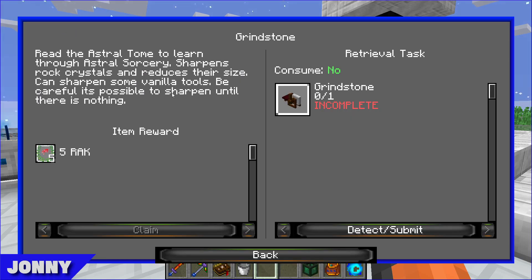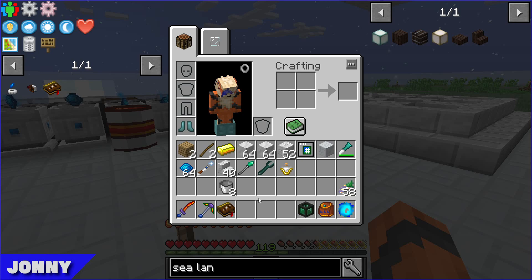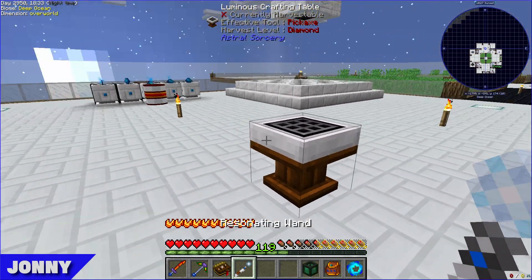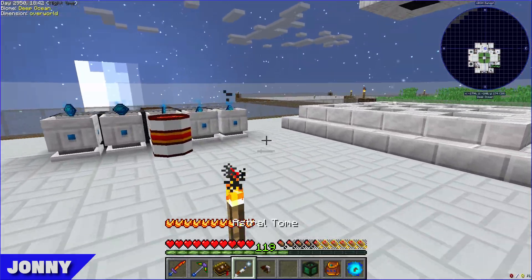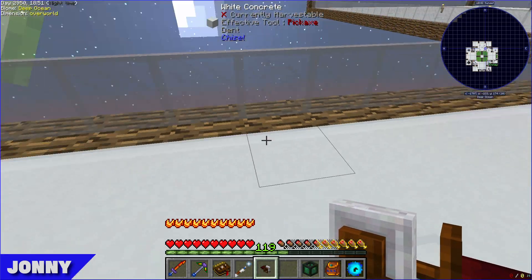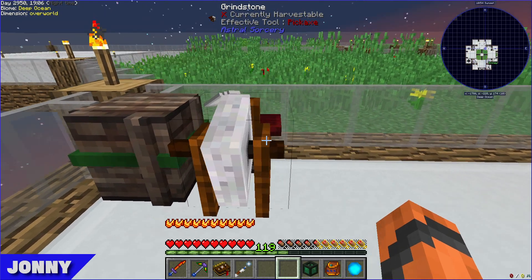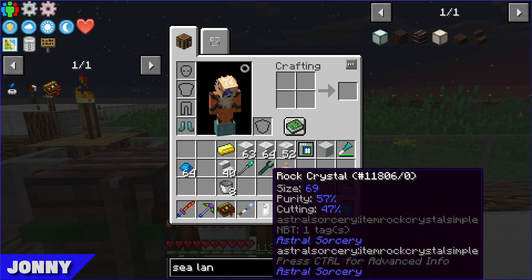The grindstone increases the cutting stat of crystals, which is mainly useful if you want to make tools out of rock crystals. You have to be careful though — you can grind a crystal into nothing. A crystal at cutting 10, purity 290, and size 290 is placed on the grindstone: cutting jumps to 47 but size drops to 69.